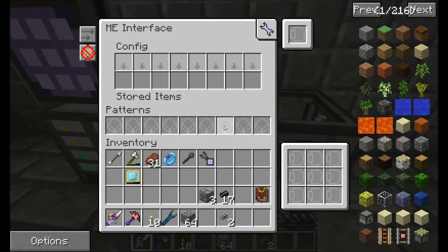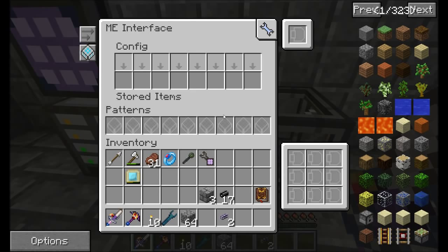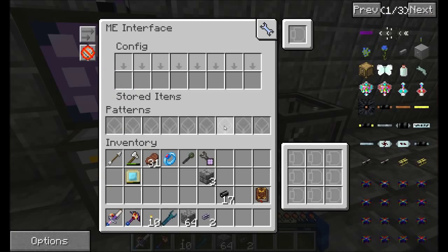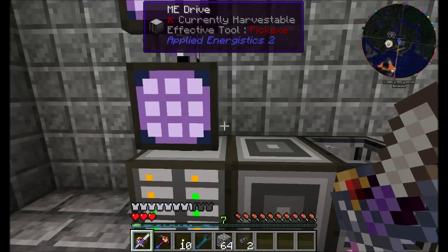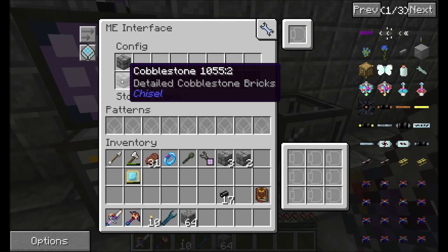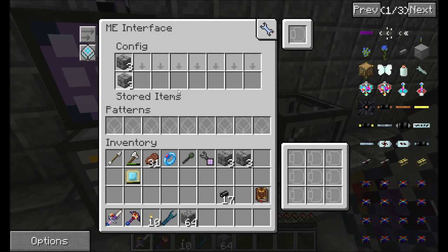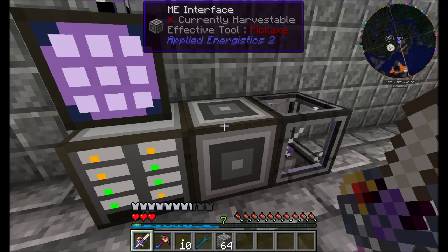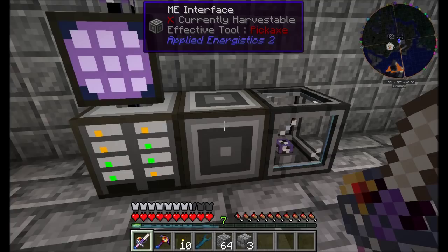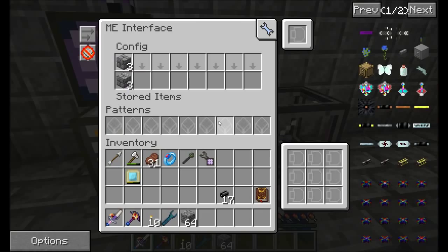So I guess I don't need an extra cable — the ME interface is using one, two, three channels. We'll figure it out. Anything you insert into an ME interface will automatically go into the AE system. Anything you place in the config top slot, it'll automatically keep that item always available for you. So if I tell it to keep three in there, it'll always keep three available for me. ME interfaces are super useful — if you place too many in there, it'll kick out the extras and send them back where they belong. The ME interface is hooked up, and the molecular assembler should also be connected, as we can see by the glowing hook up there.